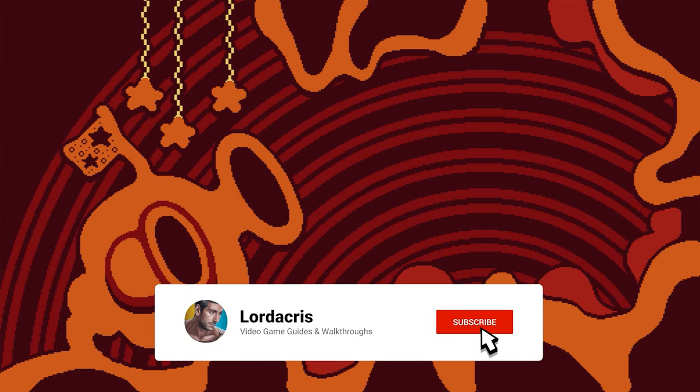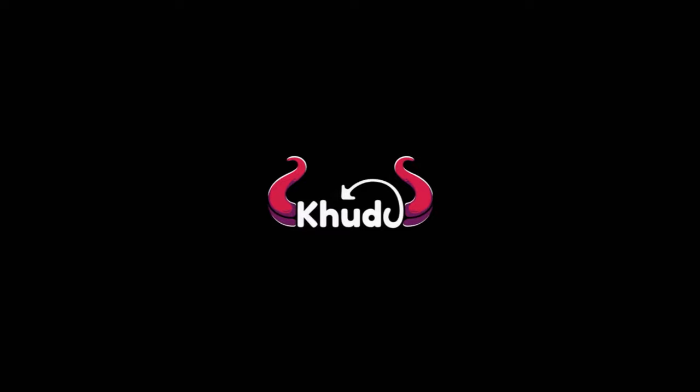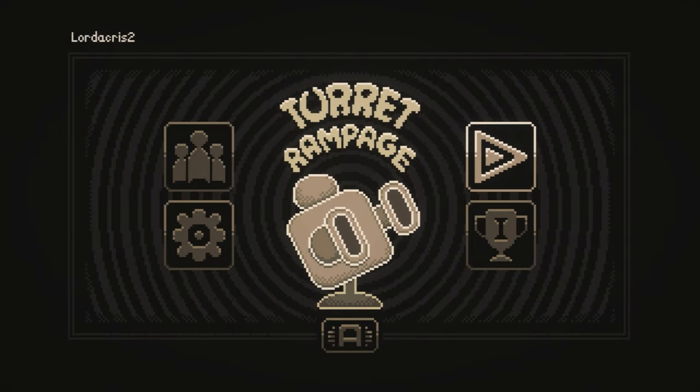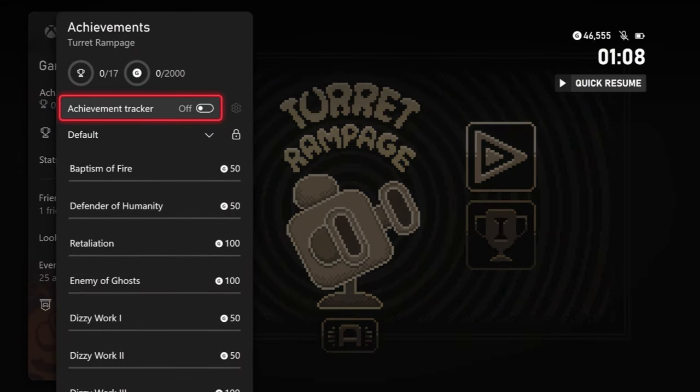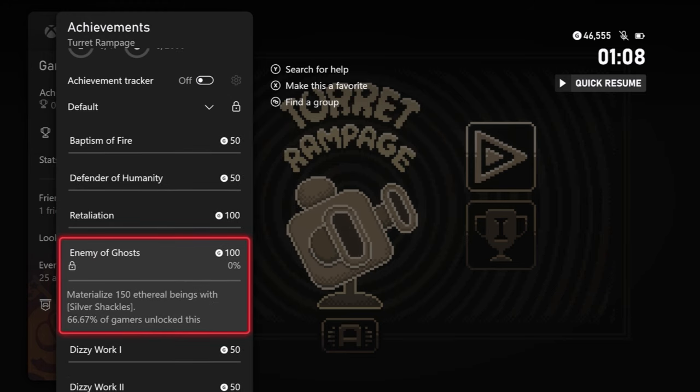Hey guys, Lodocus here with a 100% completion walkthrough for Turret Rampage. This should take you anywhere between 15 to 20 minutes to complete. It released on the 31st of January 2024, it was developed by Kudo and published by EastAsiaSoft. It can be found in the Xbox and PlayStation stores for $4.99 and you should expect a 20% discount during launch.